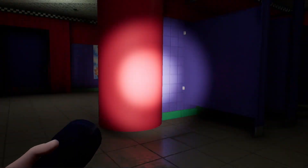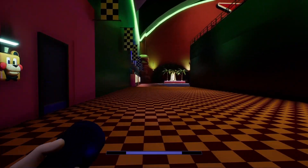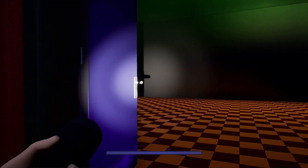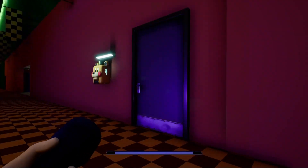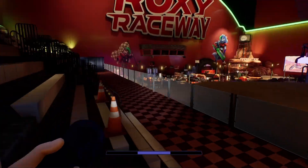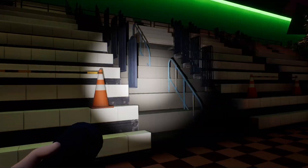They even have small details like drains, decals, and garbage bins. This door here is interesting — when you look at it from this side you can see out, but if you go outside and look through, it's just a wall. There are also these really cool bleachers that are fully modeled and have collision, though they're easily seen from the areas below.